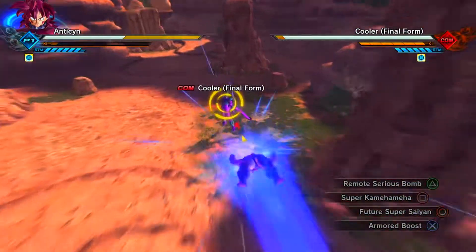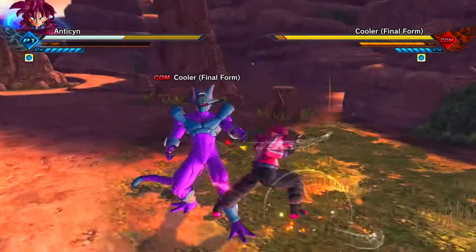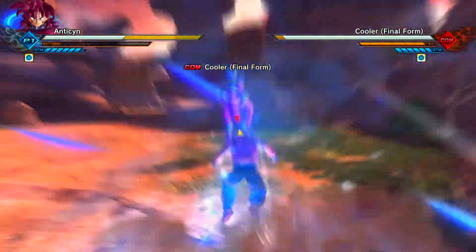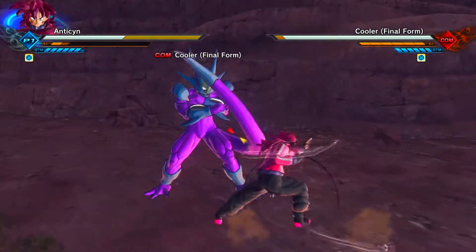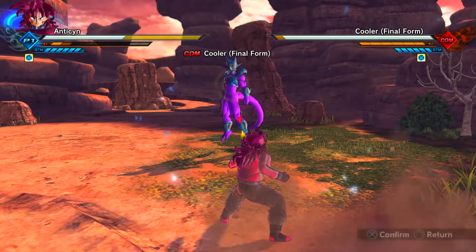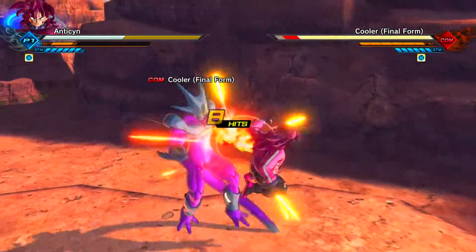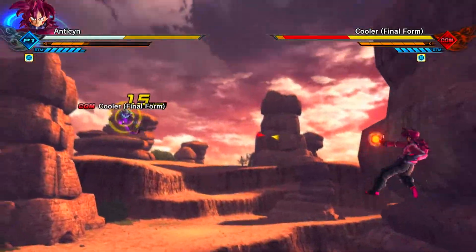Number six: utilize ki cancels and square triangle. Even though some people will get really upset and say 'stop square triangling' — I'm not talking about just spamming it repeatedly. I'm saying utilize it. Don't abuse it, because then you depend on it. Any kind of cancel — not just square triangle but all kinds of cancels — you've got to make sure you use them all to improve your movement.